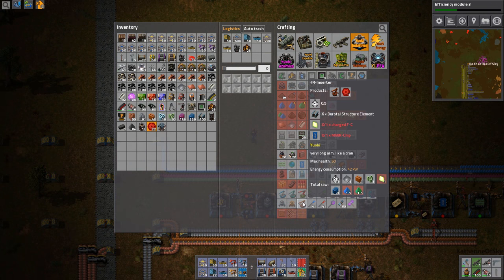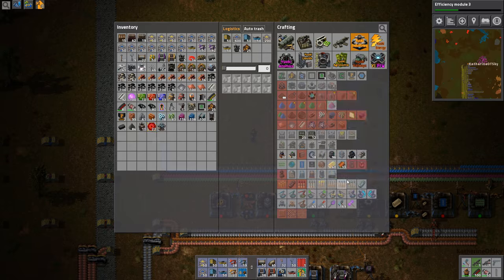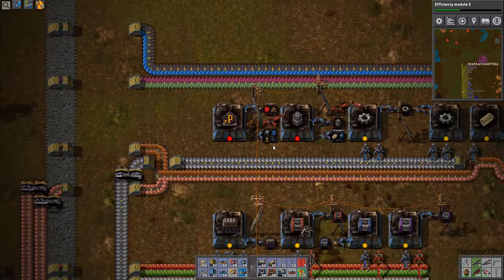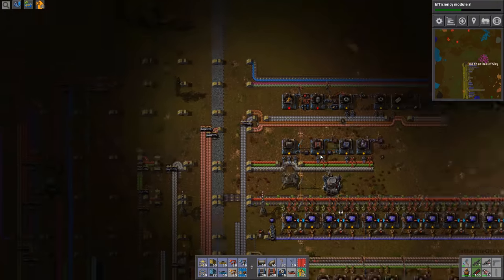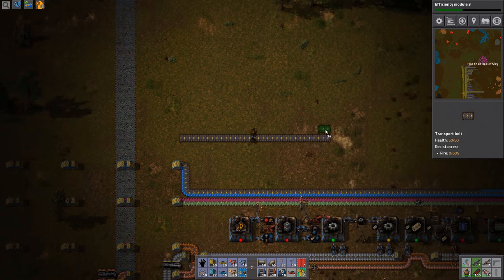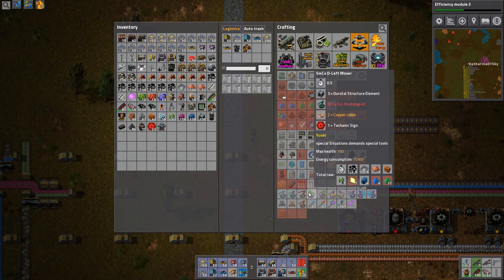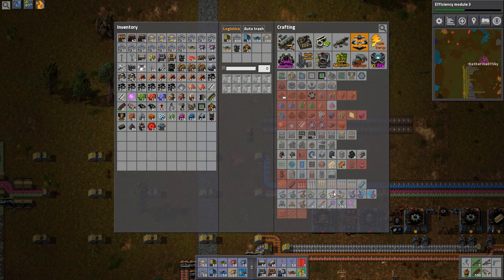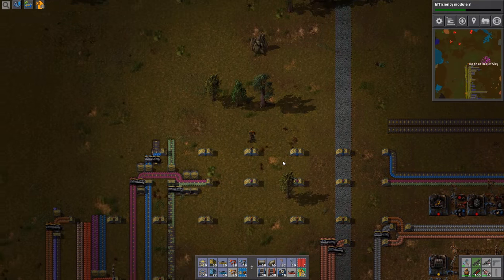There's a 4R inserter — very long arm, like a crane. This is also a long insert smart. They need charged FCs, these chips, and Duratol structure elements. I'm kind of tempted to build these elements on a bus line so that they can be built here. What do we need for them? Iron plates and Duratol. Maybe we should — we're missing some belts, terribly. Iron plate and blue-green stuff. They could just be direct inserted into stuff. I feel like I'm going to need a ton of these structure elements.